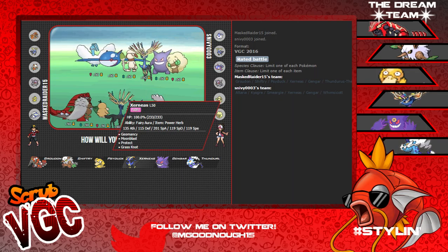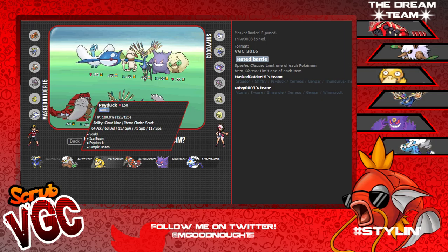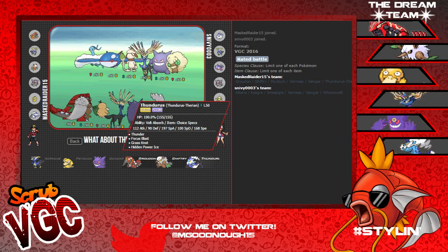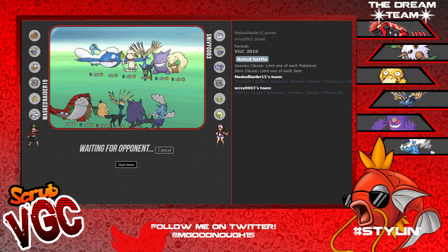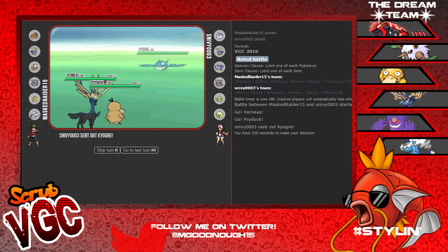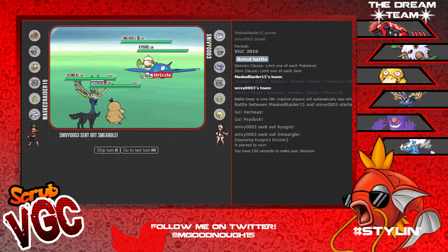I'm gonna lead Xerneas and Psyduck, bring my Gengar and Thundurus. So we've got Xerneas, Psyduck, Kyogre, Smeargle on their side - that's how I want to play this.